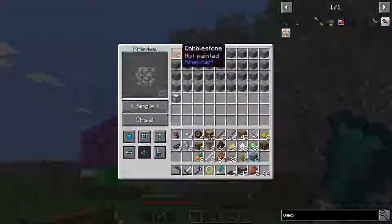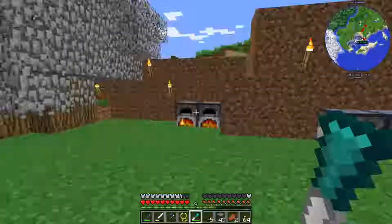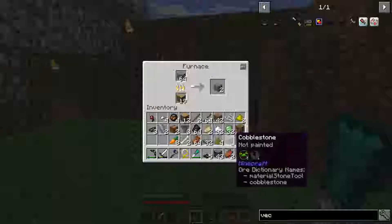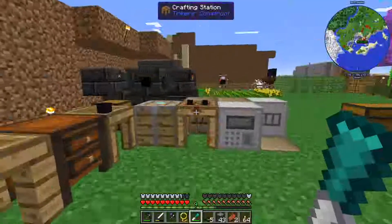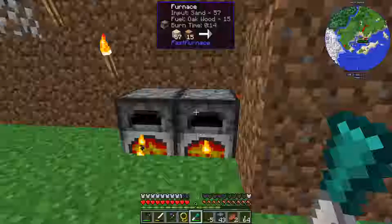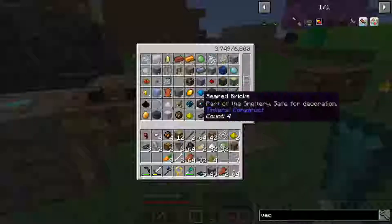We should also turn that back to cobblestone otherwise it'll be a pain. There we are. Let's get rid of a couple more, just one more. Now we need some glass — I'm making seven glass, that's probably enough.